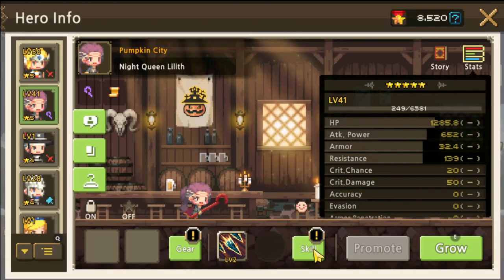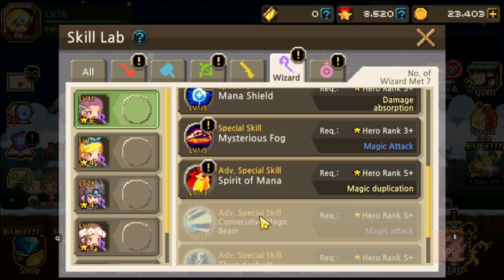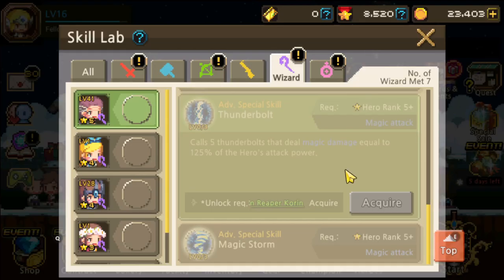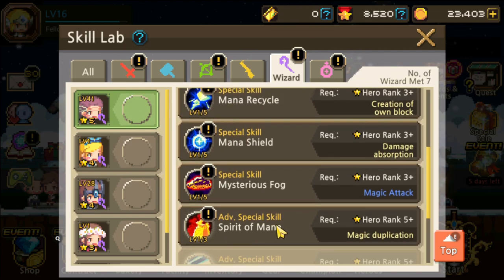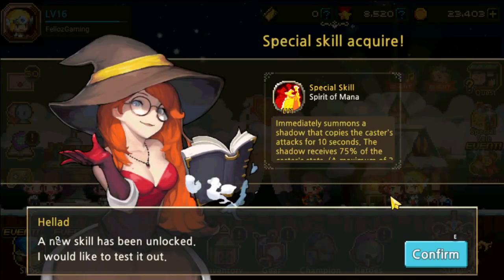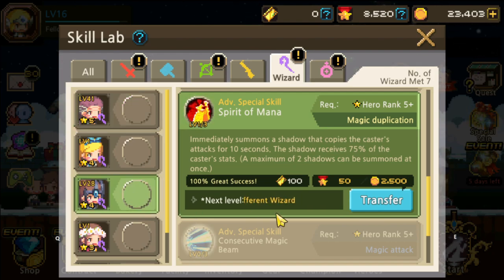Keep doing the story to try and unlock everything. Once we get honor points we can actually level up and promote heroes. As for the skill — the Spirit of Mana Magic Duplication — you need five-star Lilith, Night Queen Lilith, which we were very lucky to pull. We can unlock that one. It tells you the heroes you need to unlock specific things. That was actually really lucky because she's one of the main skills we need. For the next level up we need 10 different wizards, so we're just gonna collect more heroes.